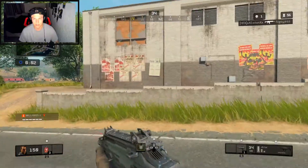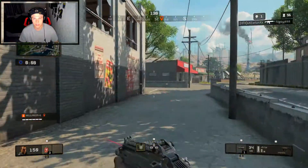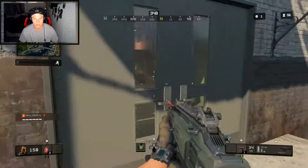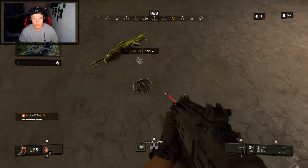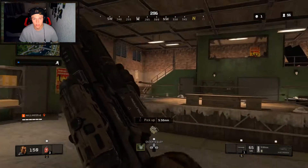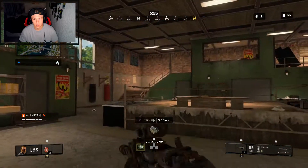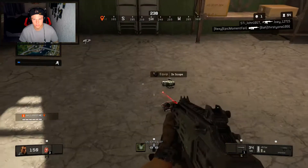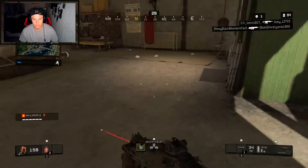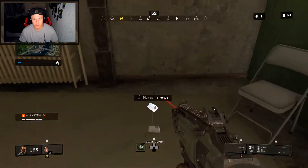Let's just keep looting. Let's go inside the boxing ring, which was in Black Ops 3 Shadows of Evil. I love this place — it's pretty dope. Got the Hades, I'll take it. We need a Dead Silence, that would be awesome.